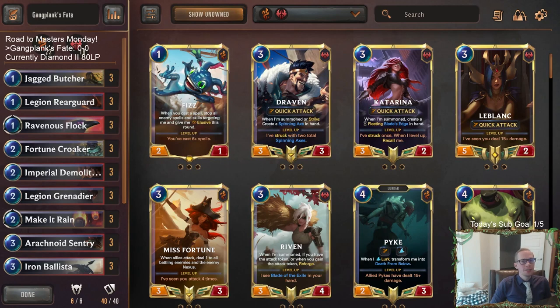Welcome everybody on Twitch chat and YouTube for some more Gangplank Fates. We've played it a couple of times recently but we are trying to get to Masters rank. It's been the deck we've been doing the absolute best with. Today we're taking a deep dive into this deck, playing it all day, trying to get to top 700 in Masters rank to qualify for the seasonal tournament this upcoming weekend. We're currently sitting at Diamond 280 LP. This would be one of my three seasonal tournament decks - Jarvin Shen, this one, and Vladimir Brahm.